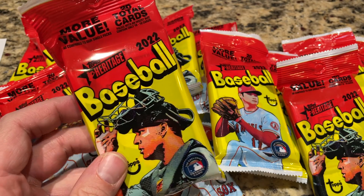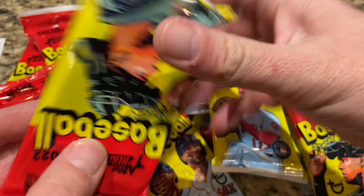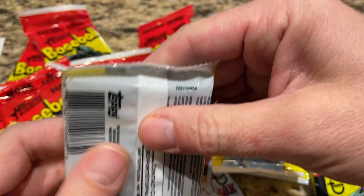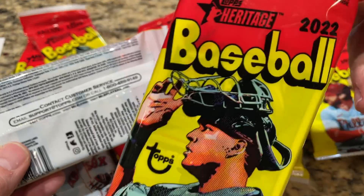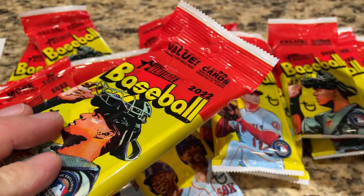Let's go ahead and get started. Here's what the fat packs look like for 2022 Heritage. There are 20 total cards. They are very easy to see through — you could easily look at who's on the top. There's Nick Solak right there on the top, and on the back you can probably figure that out as well. I'm not a big fan of that because it leads to pack searching. You can just look at the pack and clearly see who the name is, so keep an eye out for that.